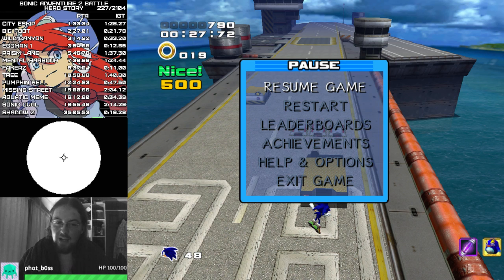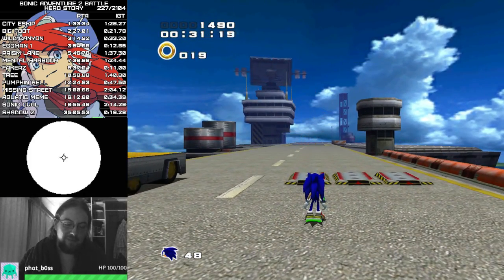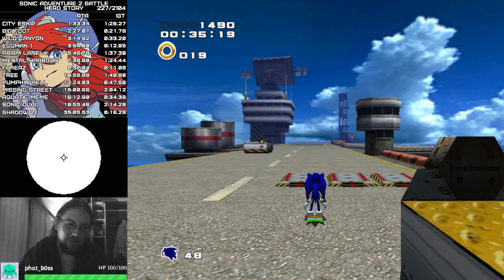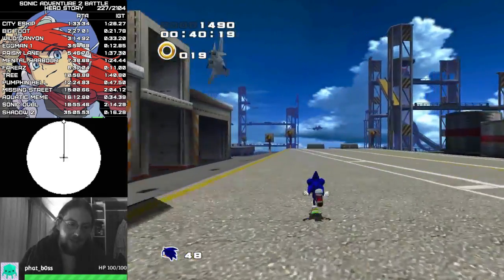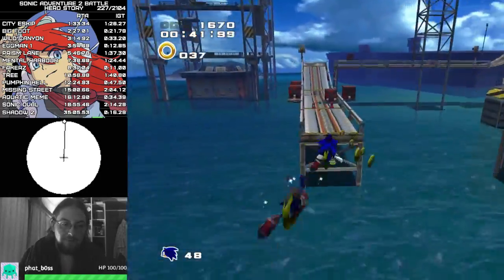Once you get off the light dash trail you're going to be met with these three speed pads, and there are a couple of different ways you can do these. Generally the fastest way is on the right side, but a very basic way to do them is to go towards the left - there are speed pads that keep you going there so very little movement is required on the left path. Then you just come to this next light dash trail.